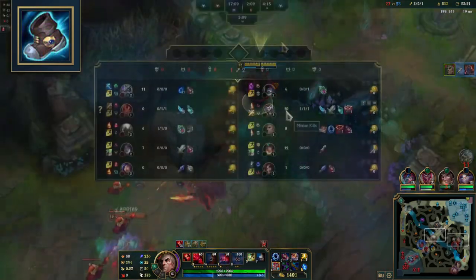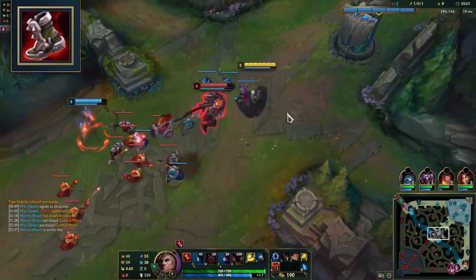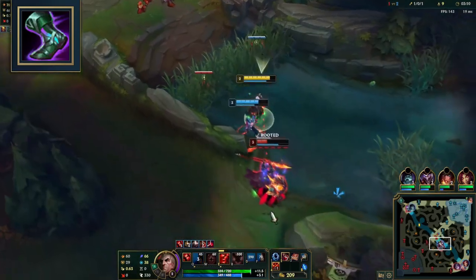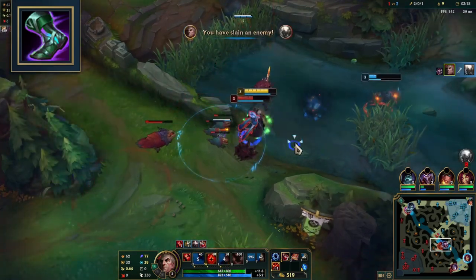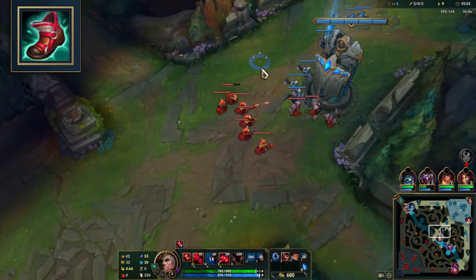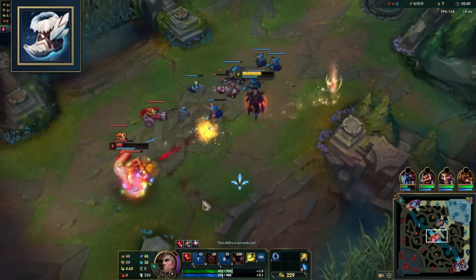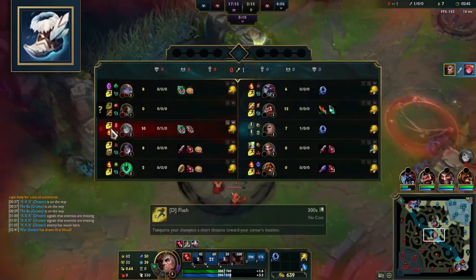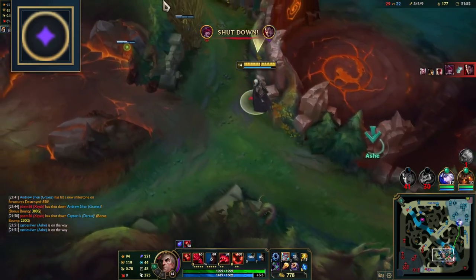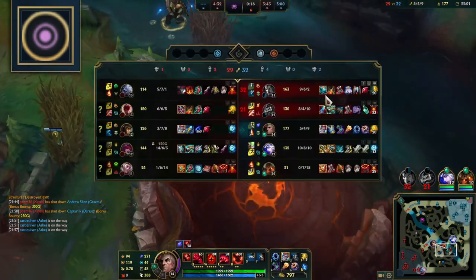For boots: Mercury's Treads are best against heavy AP and CC comps. Plated Steelcaps are best against heavy AD and attack-based champions. Sorcery Shoes can be viable if allies can frontline for you, though consider the defensive options when playing a close-up champ like Swain. Ionian Boots of Lucidity are a great budget option — Summoner Spell Haste for Ghost and Flash is important for teamfights. Boots of Swiftness is even cheaper and viable against champions with lots of slows. For shards, take Attack Speed or Adaptive as your first (Attack Speed if you can get in close for auto attacks, Adaptive otherwise). Take Adaptive as your second shard, then Armor or MR depending on your matchup.